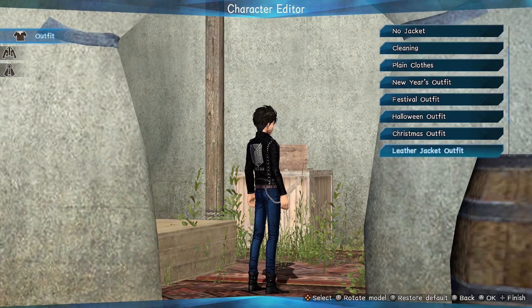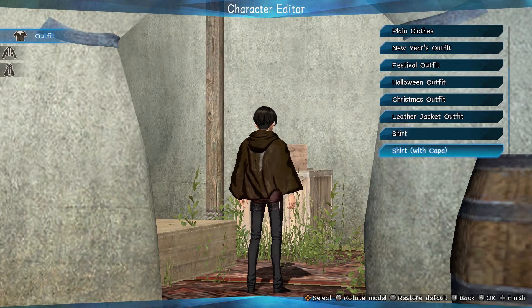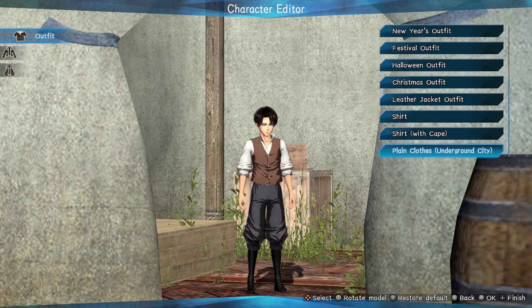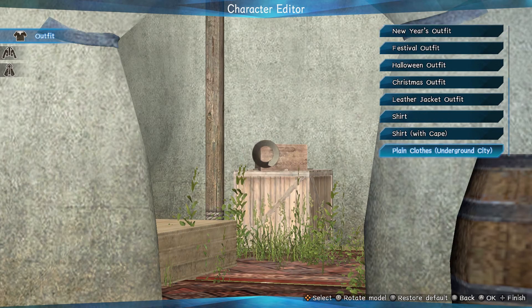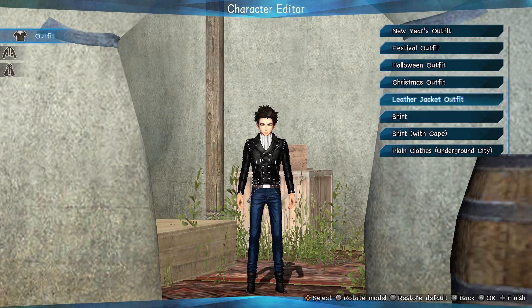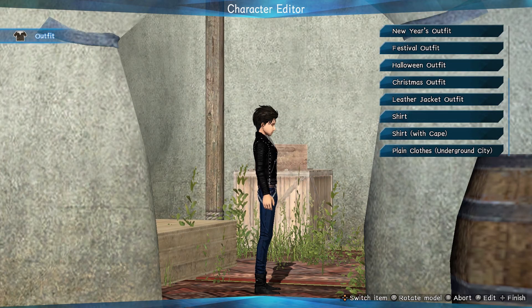We then have his leather jacket outfit — it says 'Since 844' on the back — his shirt, shirt with cape, and plain clothes from the Underground City. I really like that they give him these because this is from the OVA, it's just a nice little reference. I'm going to go in with the leather jacket, just because look what they did with his hair. He looks like a freaking badass.